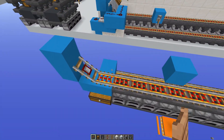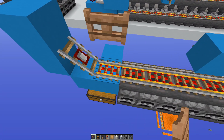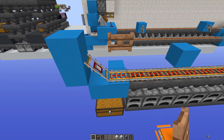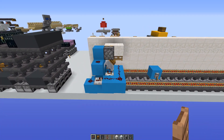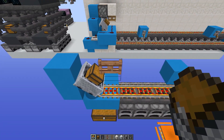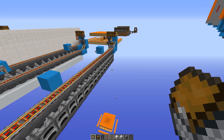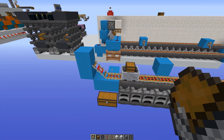Now it's time to sort out the ore input side. Place a fence gate on top of that rail there, and you can test this — take your minecart with a chest and put it there, it should stay. If you release it, it will go. So that's very nice.